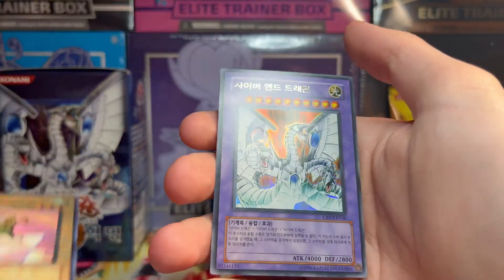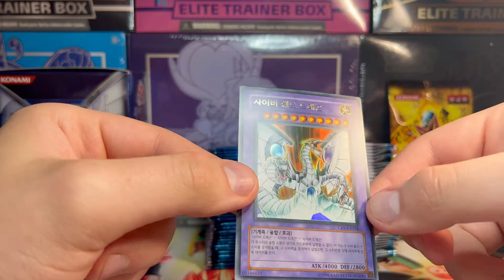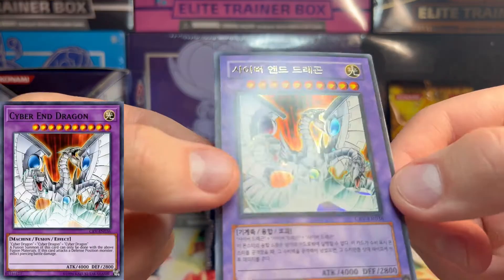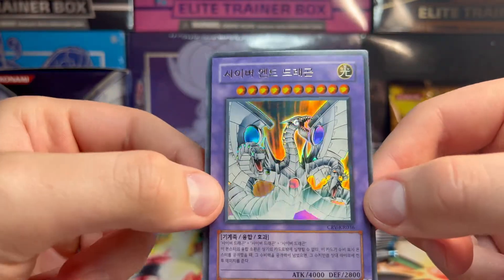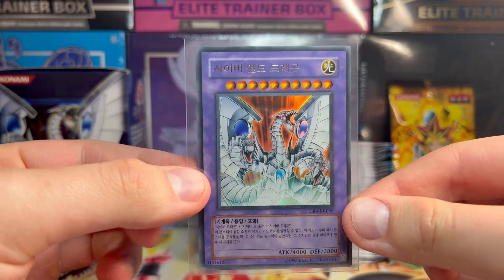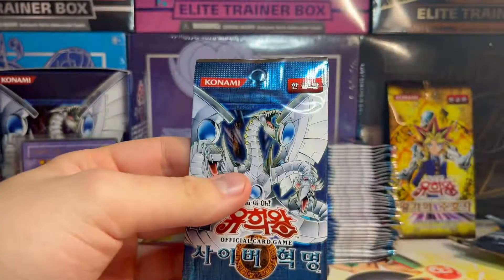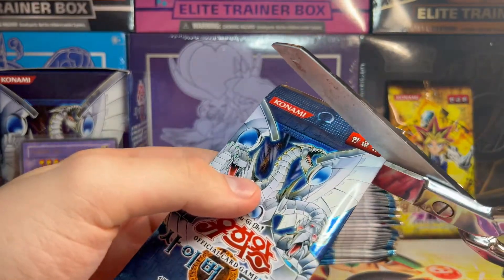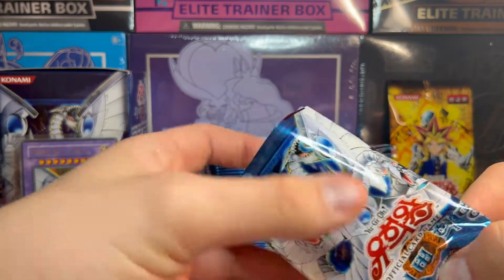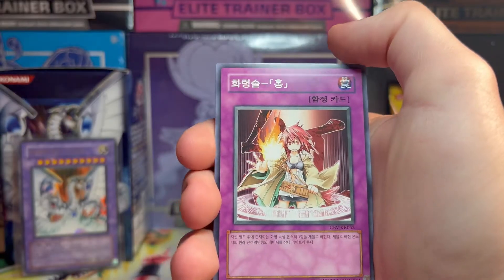Right off the bat we got an ultra rare Cyber End Dragon! I think this is one of the biggest hits in the box for sure. Upon closer examination, yes, this is Cyber End Dragon — it is not the ultimate rare, which is worth like hundreds and hundreds of dollars, but it's still a banger right off the bat. As I was opening this I said what we want is a Cyber End Dragon, and that's what we got. Hopefully we're due some ultimate rares or secret rares, so let's see what we can get.